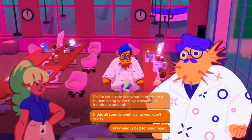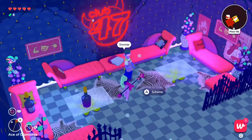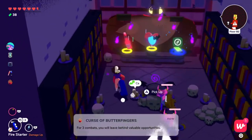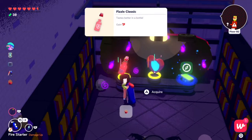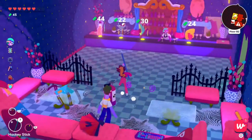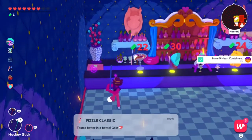Fern's next task is to have 9 heart containers at one time in a dungeon. At this point you're probably starting a dungeon with 6 already, so it shouldn't be too difficult to get 3 more. Go through a dungeon and look for any opportunity to get a fizzle classic, which can usually be purchased at shops and gives you an extra heart container. There's also a skill that gives you an extra heart container, so equip that before going in or find it as you go down.